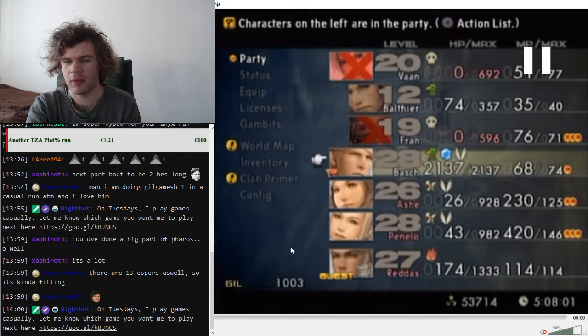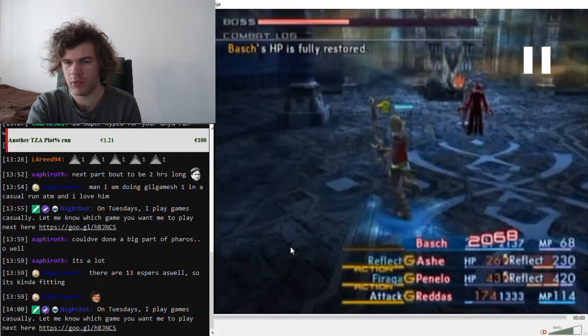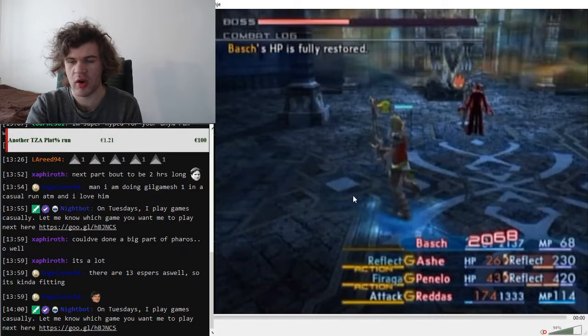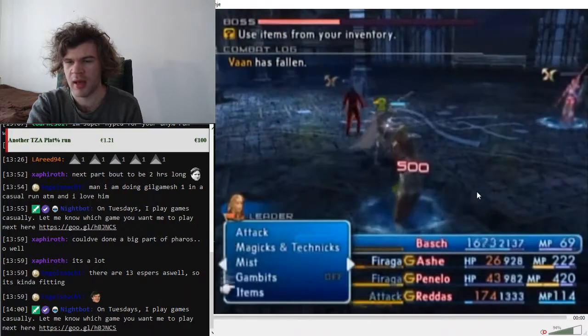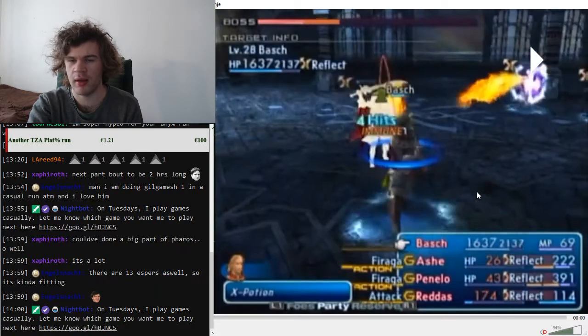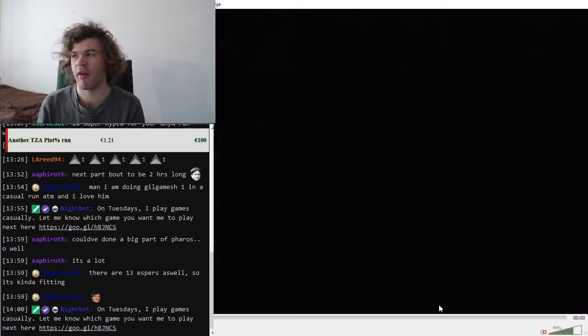Bring Bosh instead of Vaan and equip Bosh's mirror mail back on — that's very important. Run to around here so you are far away from both Redas and the girls. Gabranth will target Bosh as planned, and you can throw X Potions to block things like Circle of Judgment. Circle of Judgment is AoE and will hit everyone around Bosh, so make sure Bosh is far enough away from Ashe, Penelo, and Redas. Redas got a combo and killed Gabranth before Circle of Judgment happened. He can also use Sentence, which can be clogged.